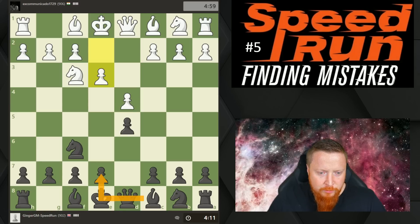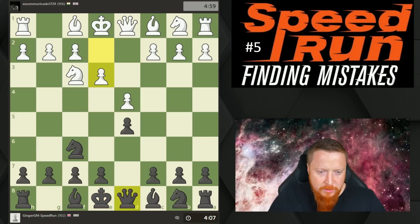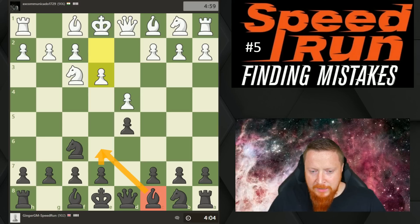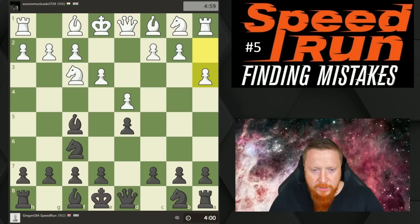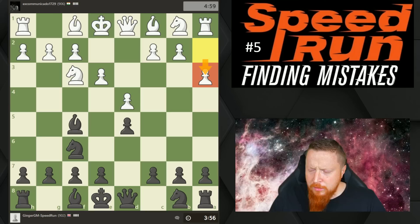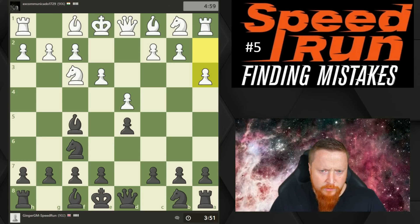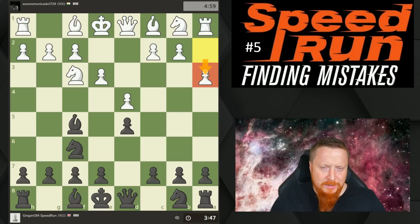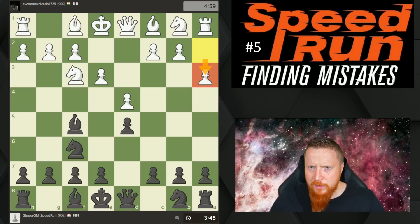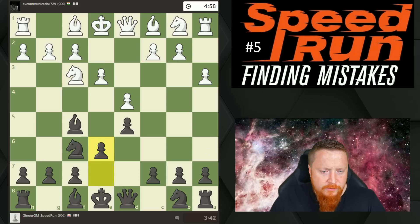Now I want to castle kingside, so in order to do that I want to move my pawn and move this bishop, but ideally I don't want to block my bishop on c1 with that pawn. So here I'm going to simply move this one out, thinking about the best way to develop all my pieces. My opponent there has played one of these common errors I call an unnecessary pawn move. You shouldn't make pawn moves in the opening unless they have some sense — how does that help White develop his pieces? So I'm just going to continue playing here, e6.